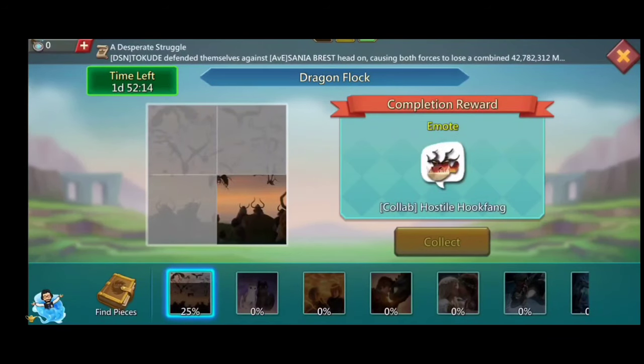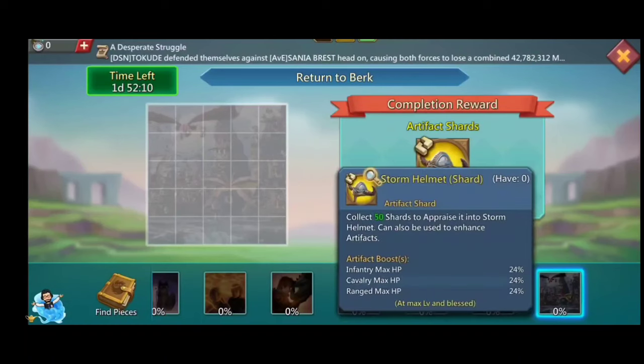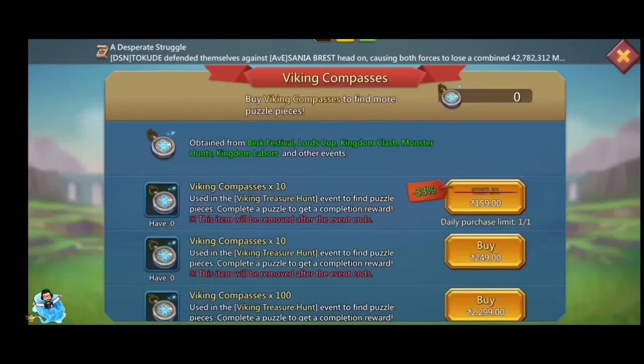To get the puzzle pieces, we can use the Viking Compass. We can get the Viking Compass from the Berg Festival daily logins vendor, from the Lord's Cup KvK, from monster hunting, and also from the kingdom levels.